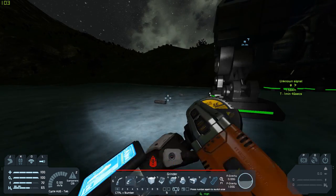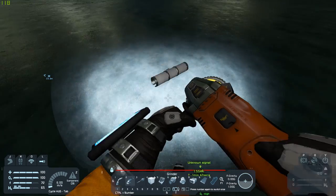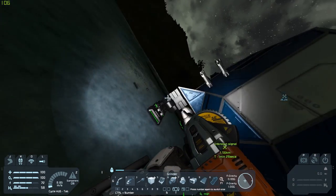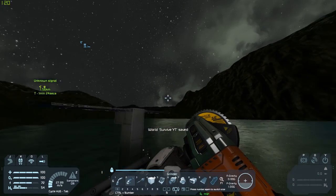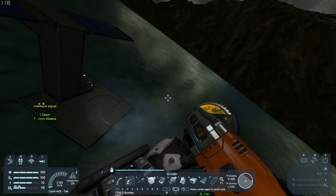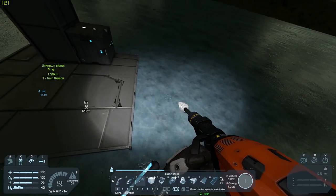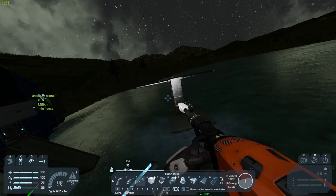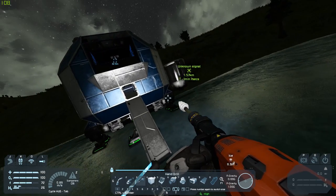If you destroy something when your inventory is full, the parts just lay on the ground and you can press F to pick them up. For the base there are different approaches — I think I'm just going to put it above ground, but you can actually mine into the ground and build an underground base, which I might do in the future, maybe inside a mountain. For now it's just going to be on top of the ice.